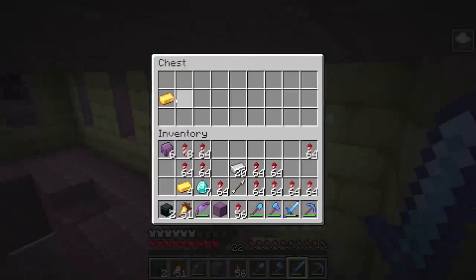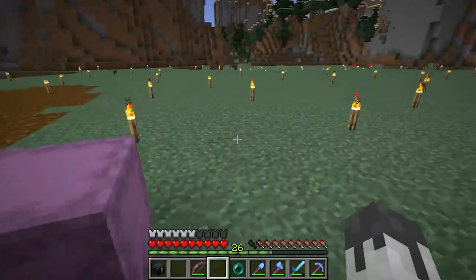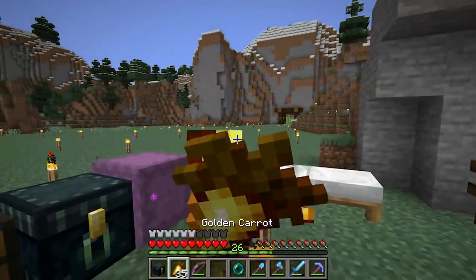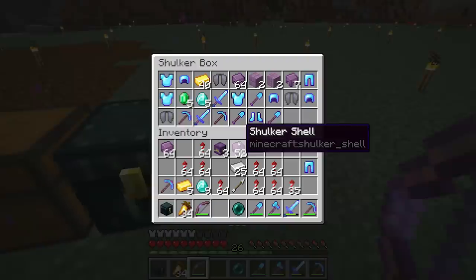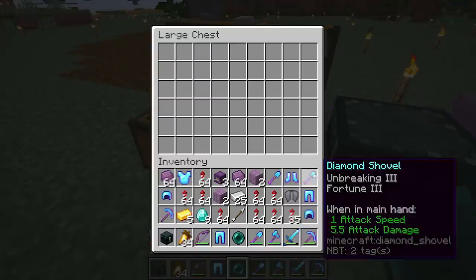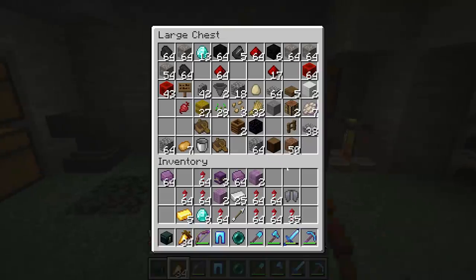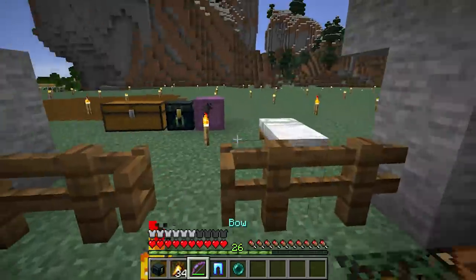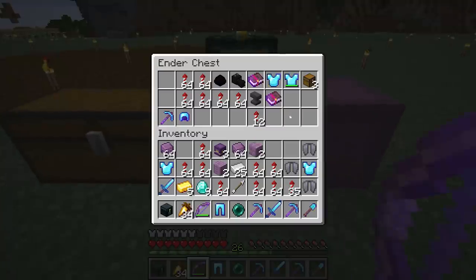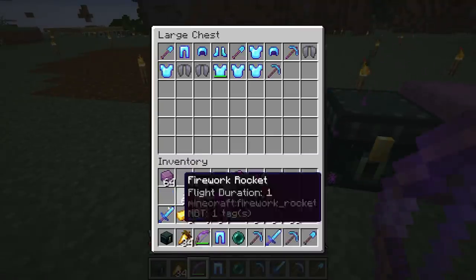I just got back from the end and boy, it was a successful run, but we are going to throw away some of these things. Let's get everything out here and figure out what we got. I think we'll start with all the tools and armor - let me put my stuff in here so we don't get that all mixed up. There's so much - it's amazing! One of those chest plates is probably mine but it's all good.